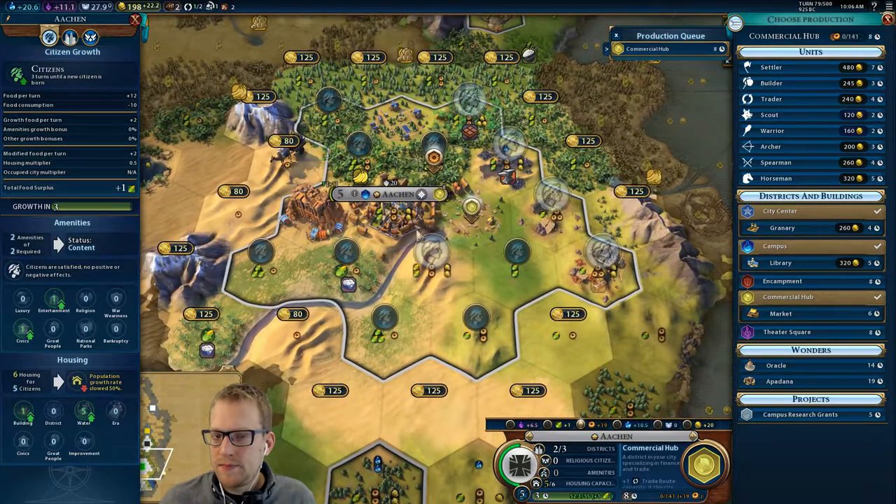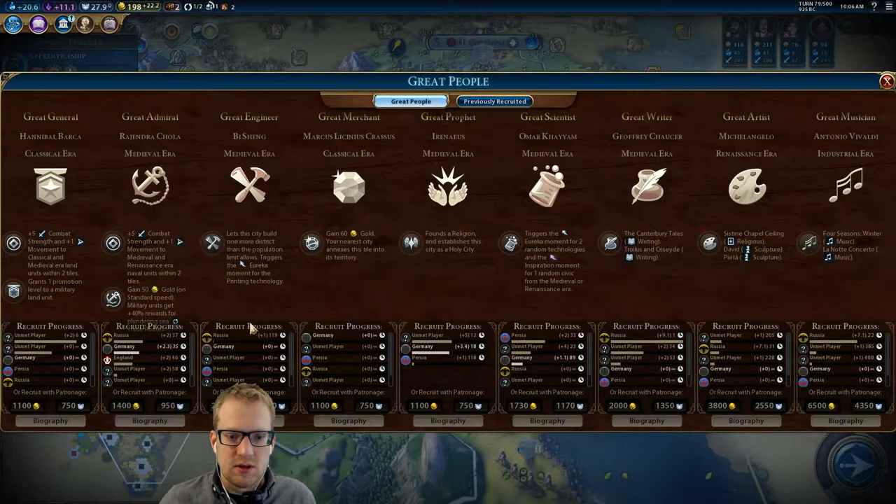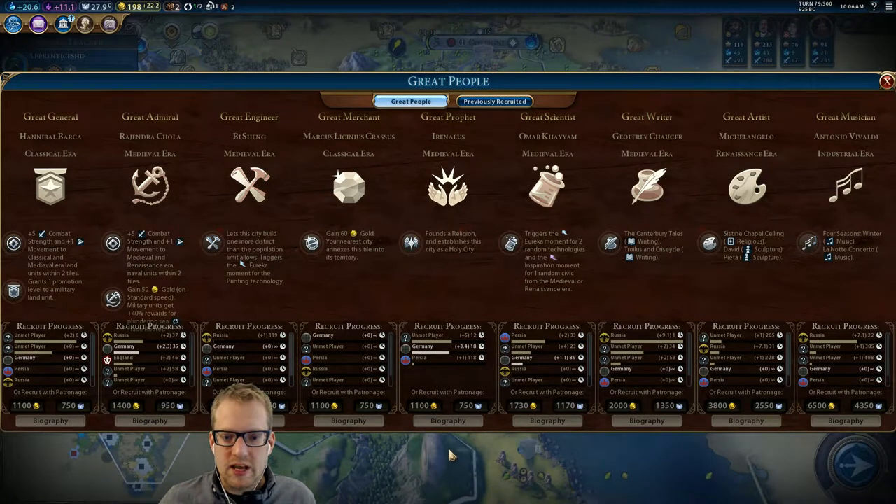Let's check in on great people and see what we need to catch up to. Russia is already working a great engineer, and we are tentatively planning a space victory. So if we start merchants and finish that commercial hub, we'd potentially start working on that.